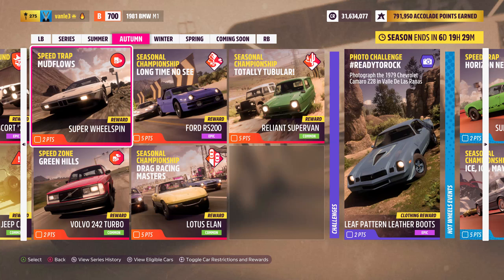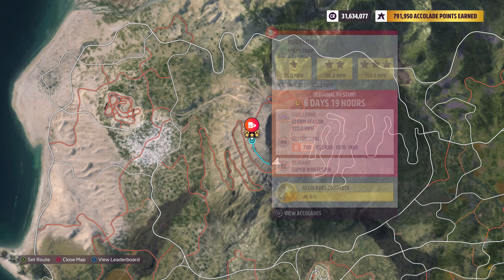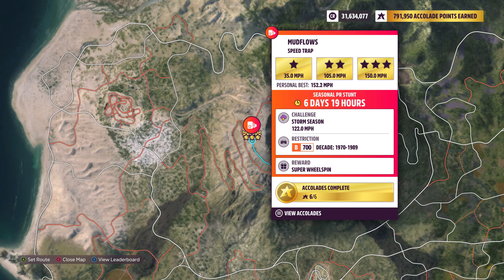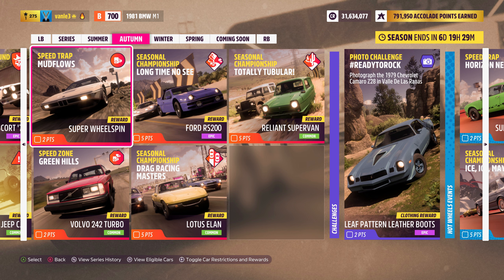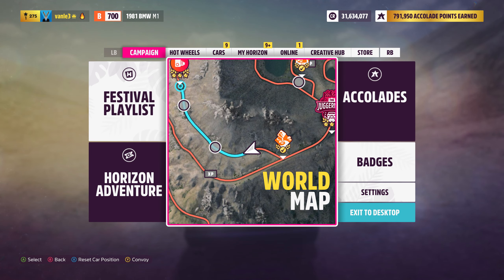What's up ladies, and welcome back to Forza Horizon 5. We are here with another seasonal speed trap. We do Mud Flows right here in the hills, and we need to reach 122 miles an hour in a car from between 1970 and 1989 in the B class. I'm going to use the BMW M1 — it is currently available in the Forza shop, and the tuning share code is in the description. Let's jump right into it.